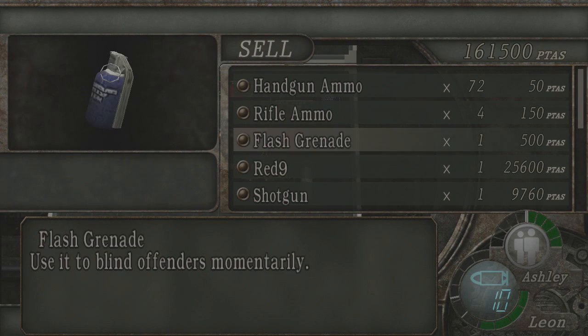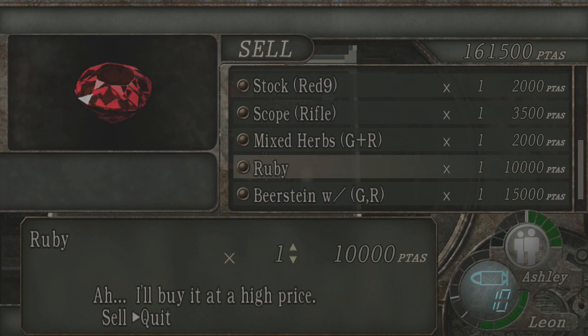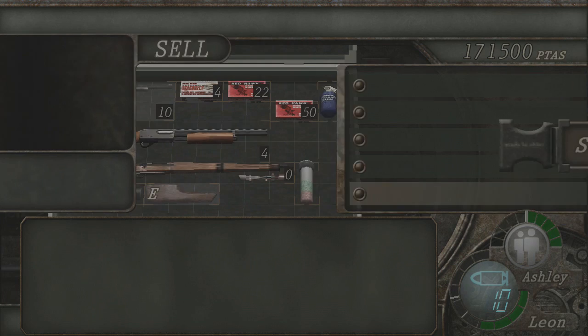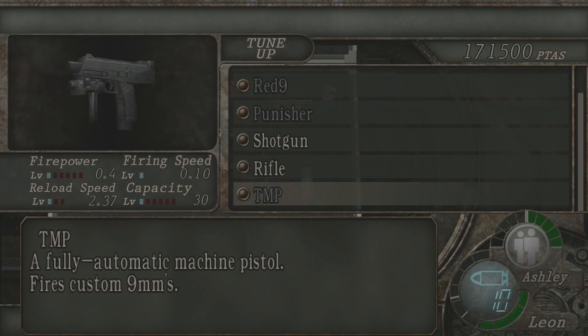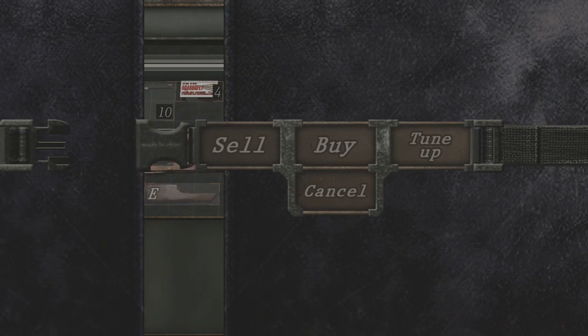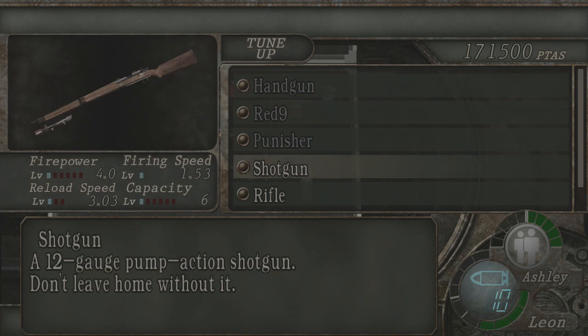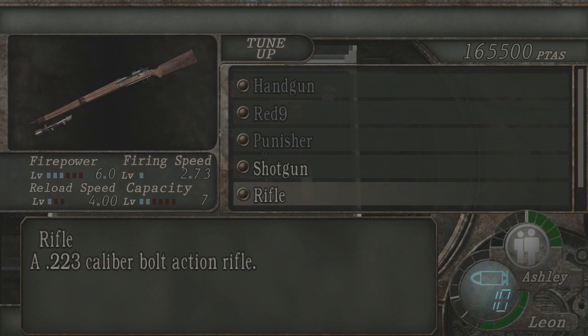I don't think there's anything I can even really sell. Well, there's a ruby — thank you. What are you buying? Might want to think about upgrading your shotgun. I'm not gonna. I am going to, however, upgrade my rifle's capacity so I have full ammo. Thank you.